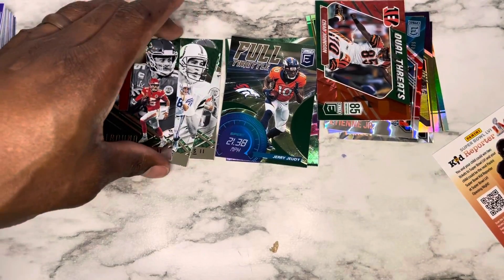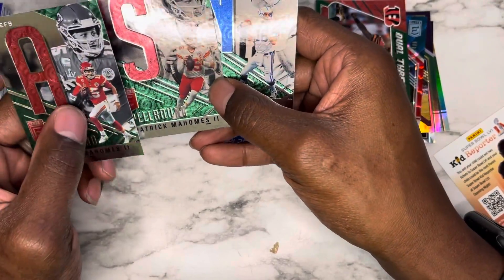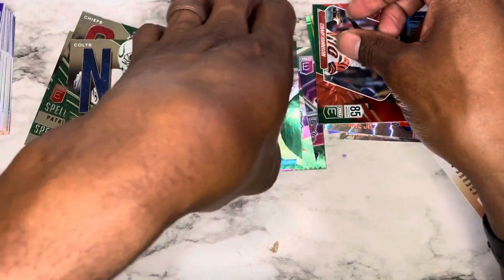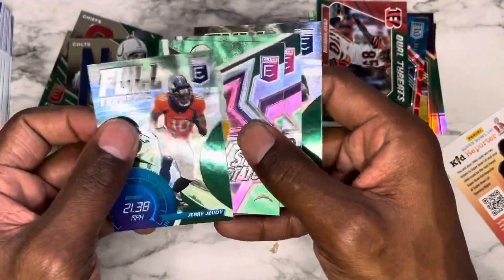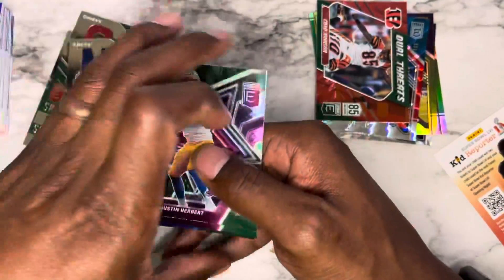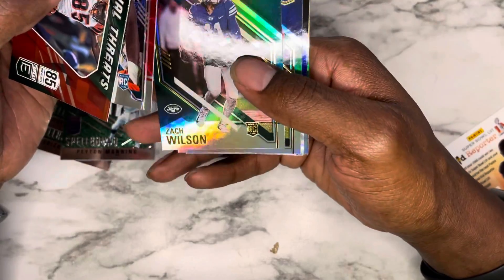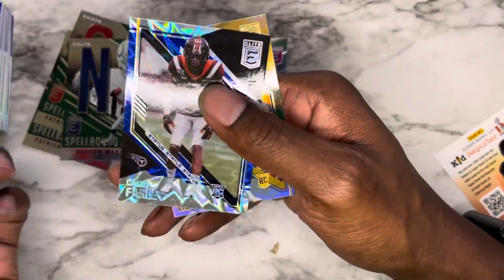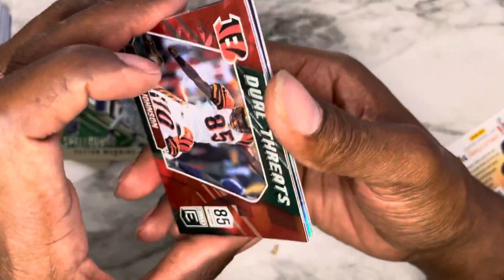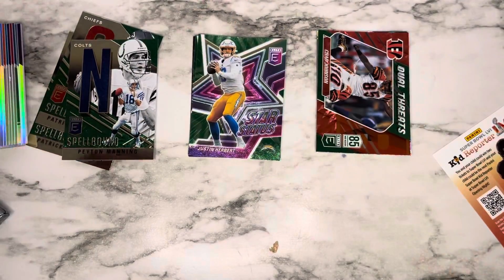That's the end of these two boxes. We got a Patrick Mahomes Spellbound 'A' and 'S,' and a Spellbound of Peyton Manning. If you see something worth something, say something. Follow me on Instagram, Twitter, and TikTok at King of Cards — Q-I-N-G-O-F-C-A-R-D-S. I'm doing a subscriber giveaway — link is in the description. Subscribe, like, and comment your favorite player. Until the next video, peace!